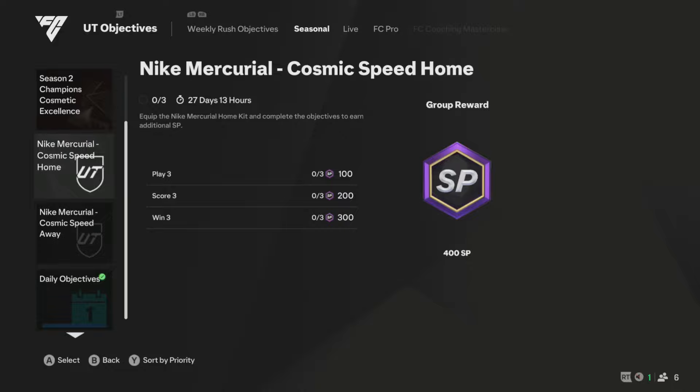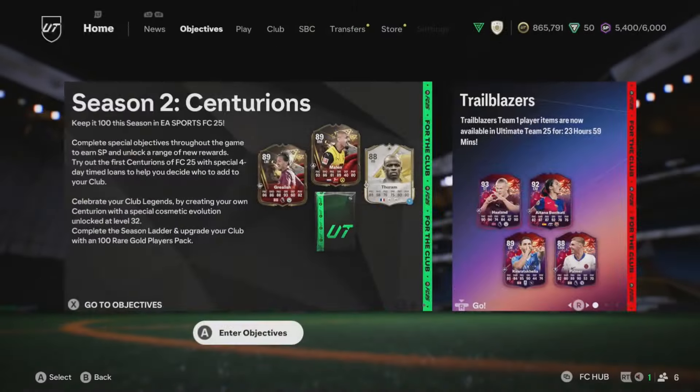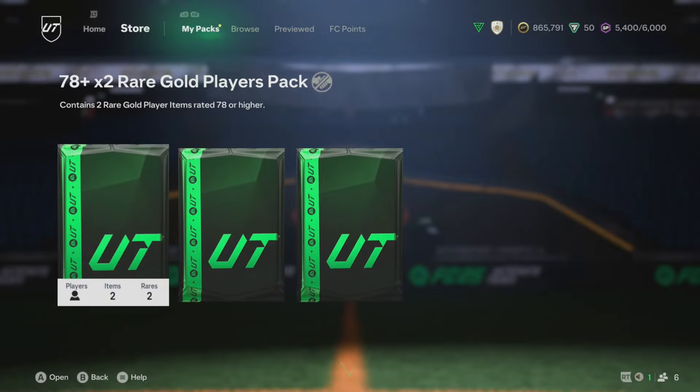In today's video we're showing you how to get the Night Mercurial kit, home and away. You don't actually need this kit to complete the season, but if you wanted to buy it anyway, this is where you're going to get it from. It is going to be in the store, like they do with every other cosmetic kit.